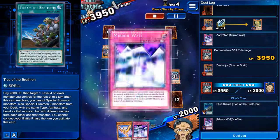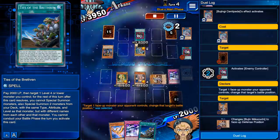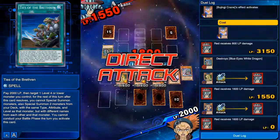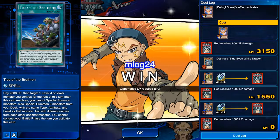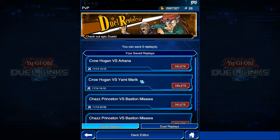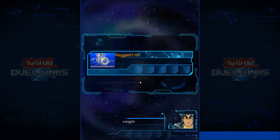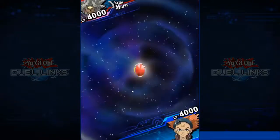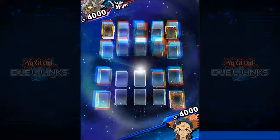Here the Centipede destroys back row. He uses Enemy Controller — okay, it's fine, I can still switch it back to attack mode. Attack with Crane because he doesn't have anything in hand; if he did have cards in hand I wouldn't have used the Crane. The deck does take some skill — not a ton, but you do kind of have to read what your opponent has. Mostly it's like a self-pilot mode, extremely easy to use. The only thing you have to read is what's in the back row and what his possible outs are.